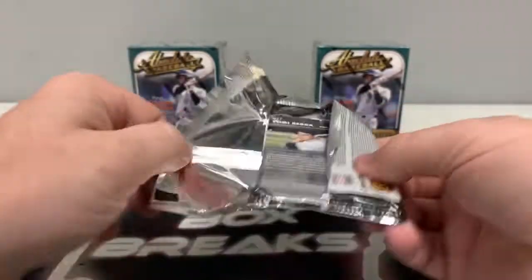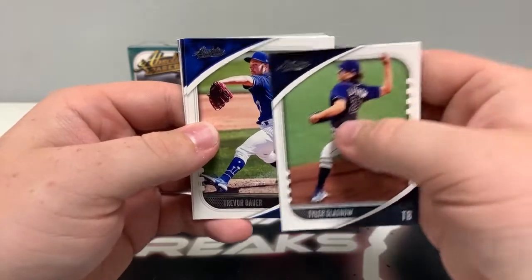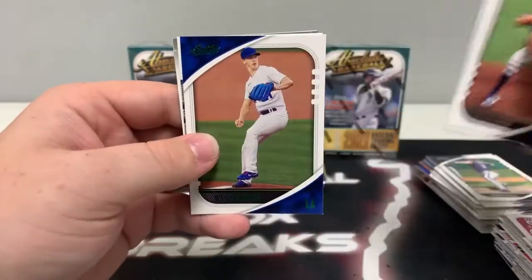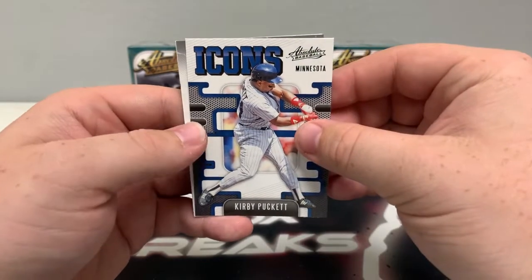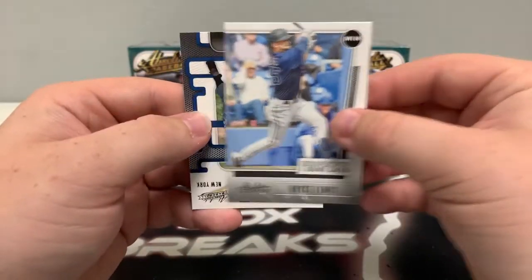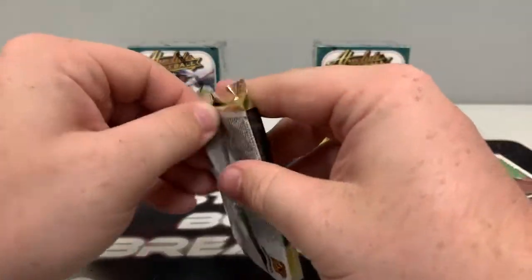Still recovering from the loss last night — that is ridiculous. Pack four: Tyler Glasnow for Tampa, Trevor Bauer, Nelly Cruz from Minnesota covering up Bo Bichette, a green Walker Buehler for the Dodgers, a green Icons of Kirby Puckett, Royce Lewis on the Prospects, and an Icons of Yogi Berra. Now for our third thick pack.